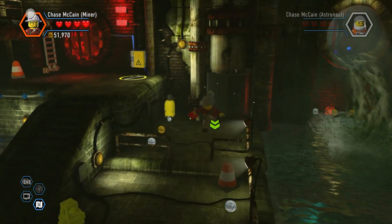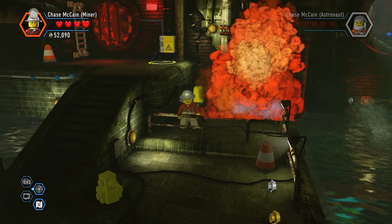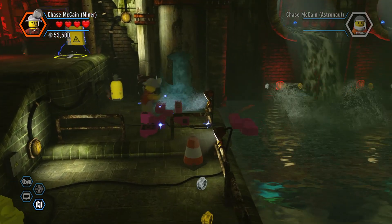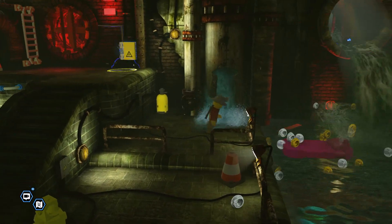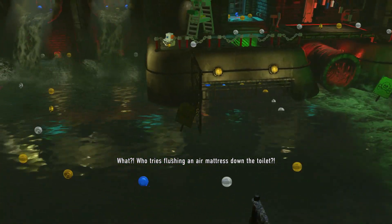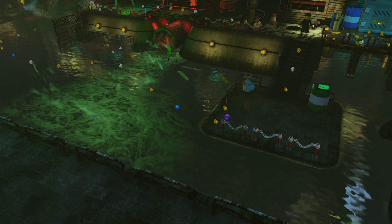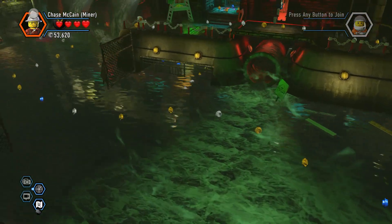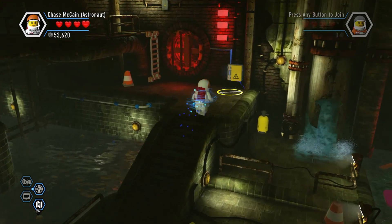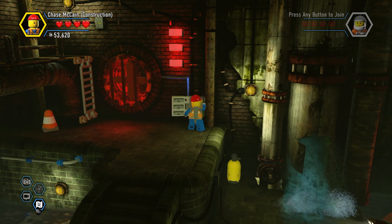Unfortunately we still can't use unlimited dynamite, so we still have to rely on finding dynamite when we're supposed to. What? Who tries flushing an air mattress down the toilet? We're not going to go that way just yet — there's an electrical panel here that I want to check. I'm guessing that does something. They wouldn't put that there just for nothing.